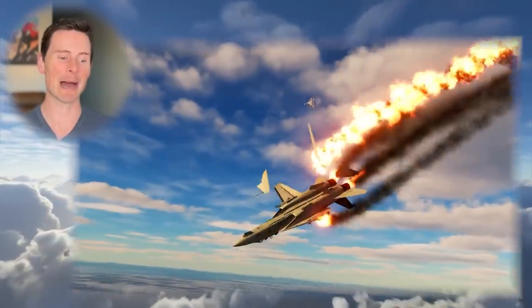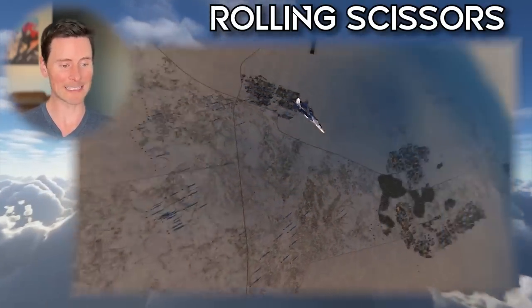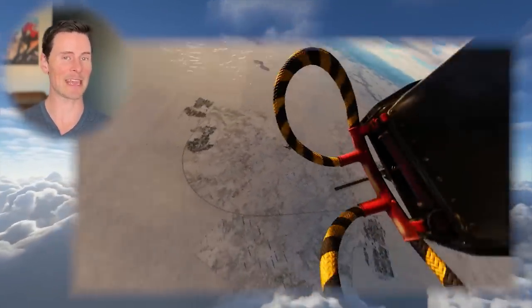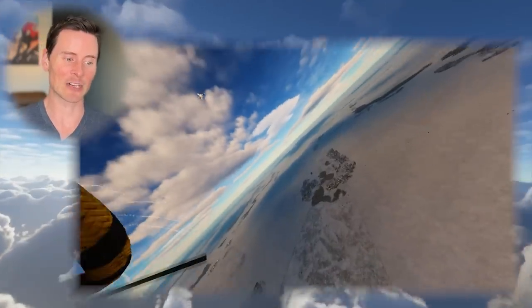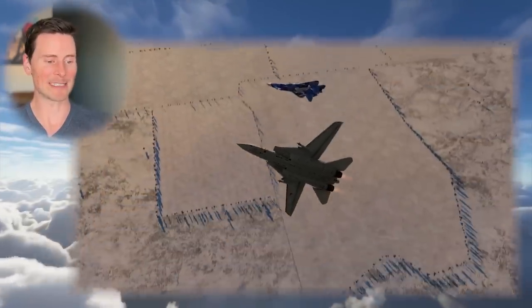The ability of that SU-57 to get behind you when you're side by side is just going to be incredible. They're basically going to do a cobra maneuver into a falling leaf. Here we are in a rolling scissors — this is a nice representation of that rolling scissors — and ultimately the SU-57 is going to stop their forward momentum better than the F-14 and get behind them. The one chance the F-14 has is to do a split-S and try to get the nose around, but that's going to be really hard unless the SU-57 loses sight.